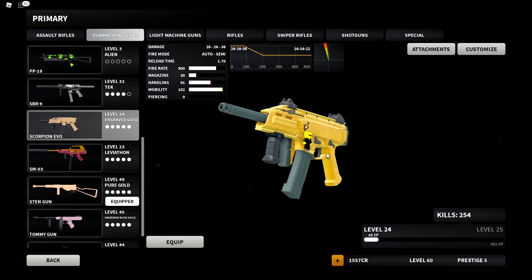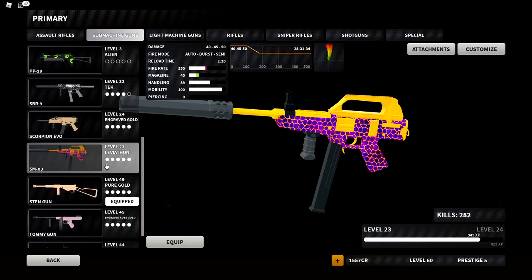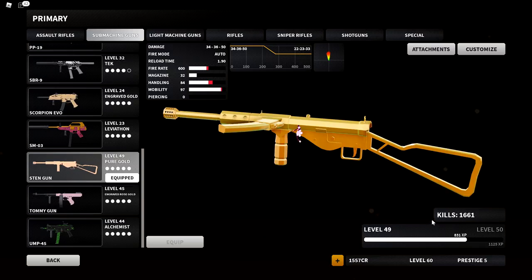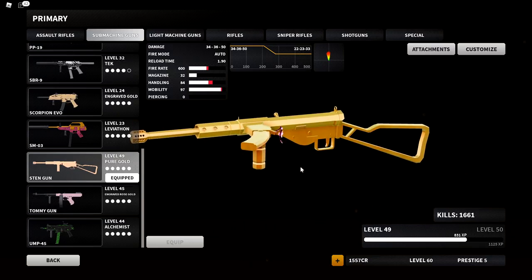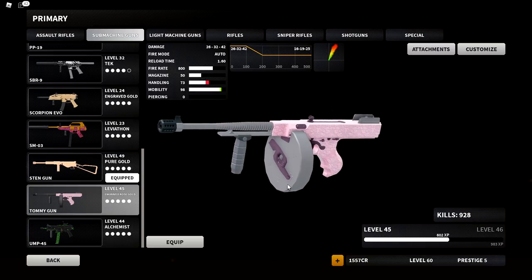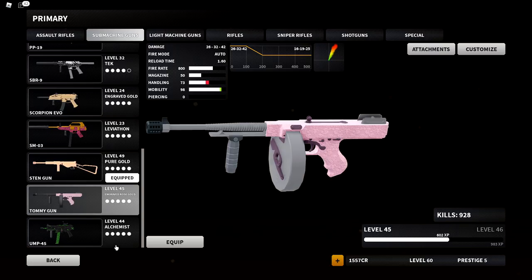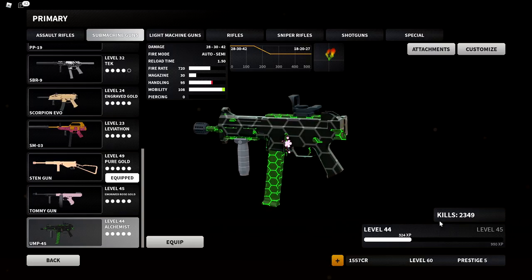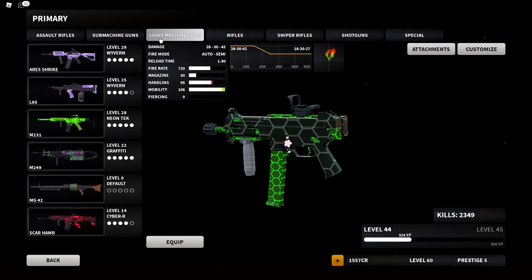The PP19 361; SBR 443; Scorpion Evo 254 — I really need to work on this one, I love the weapon so much, I just never find time to use it. The SM03 282 — most of those kills were when the gun was broken. The Sten Gun 1,661, which I think makes it my most used SMG. The Tommy Gun 928 — got most of those after the revamp. The UMP-45 at 2,349 makes it my most used SMG.